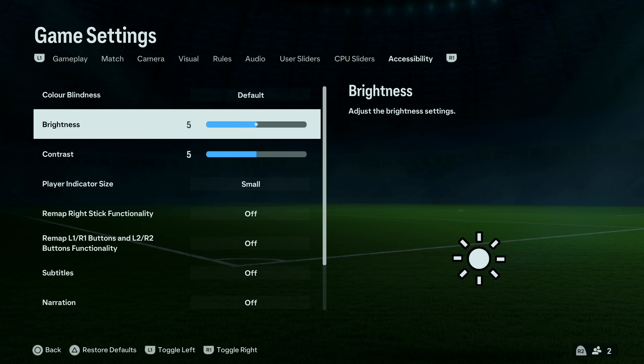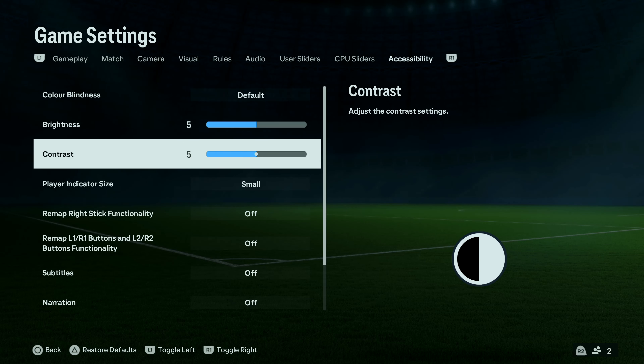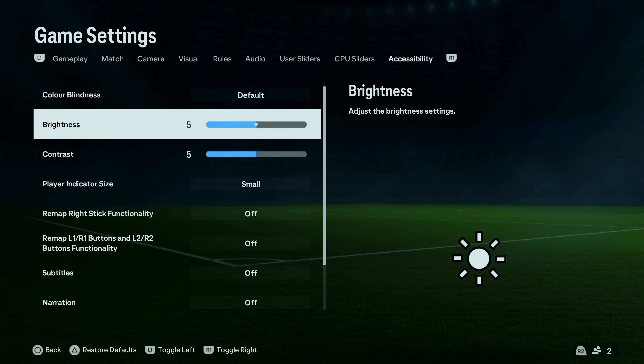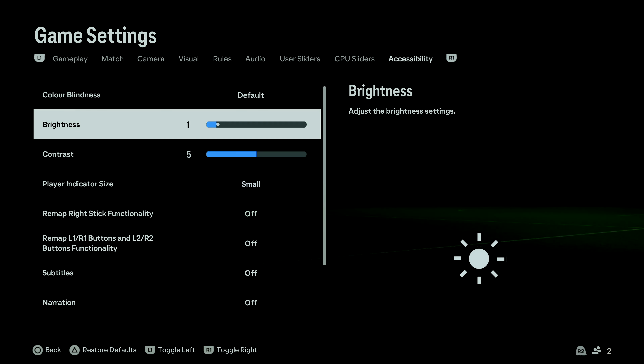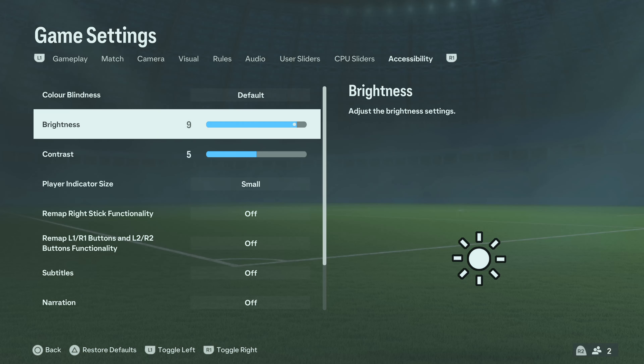From here, scroll down and you should see two options: one is brightness and another one is contrast. You can use the direction buttons on your controller to adjust any of this. With brightness, you can take it down or increase the screen brightness depending on what you want.